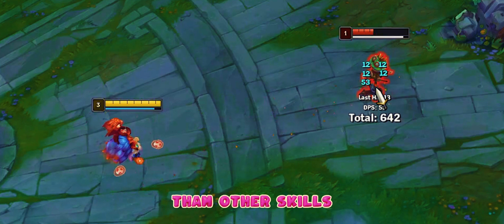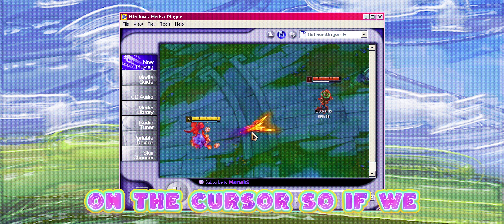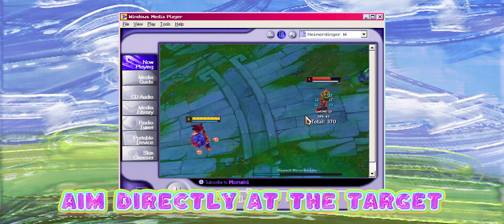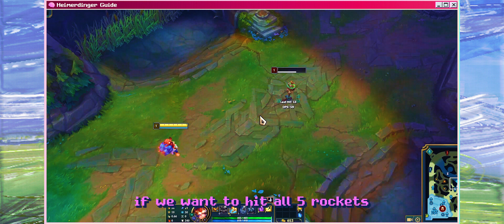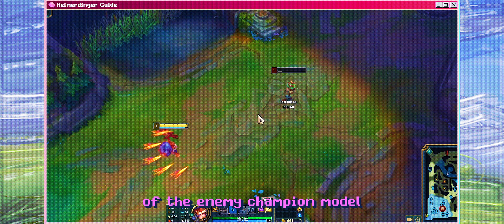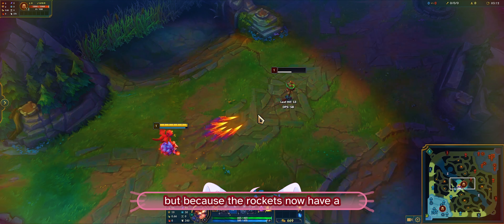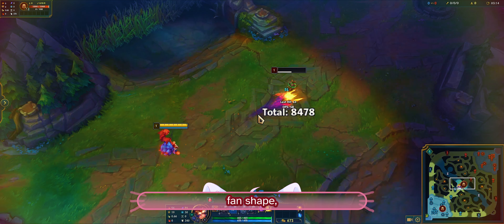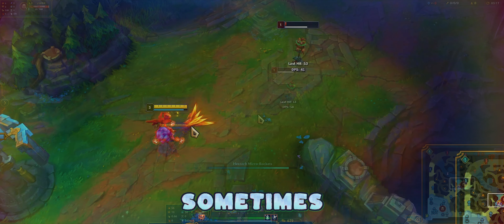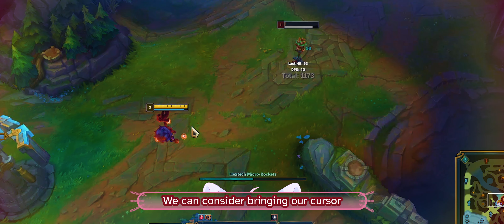Tip number 2: we can make the most of our abilities by placing them correctly. When we use the Q ability, we should place the turrets further apart if we want to prevent the enemy from destroying our turrets using AoE. On the other hand, if we are looking to attack the enemy or stay in one area, it's a good idea to pull our turrets closer to each other. Additionally, we can stack the turrets to make it seem like we have only placed one turret when in reality there are three.